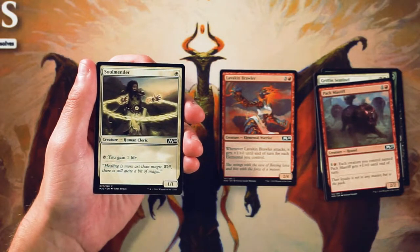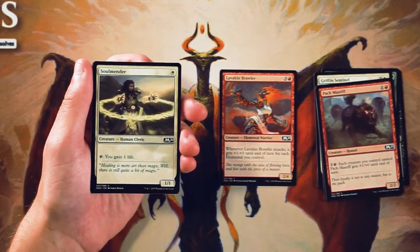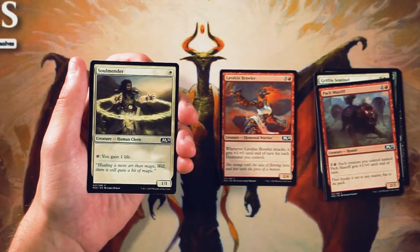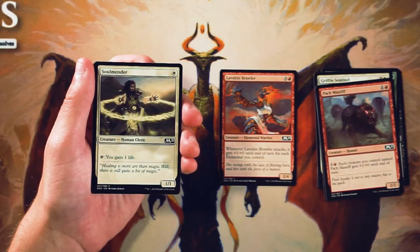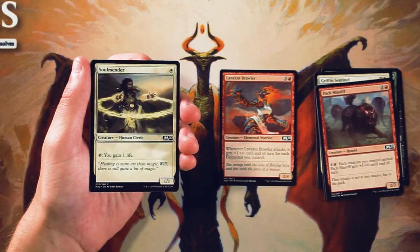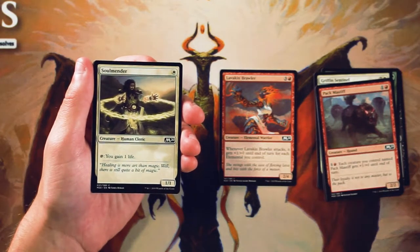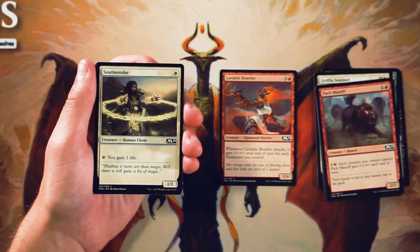Soul Mender is a 1/1 for 1 white, and you can tap it and you gain 1 life. I found this to be kind of just mediocre. It's a 1/1 for 1, and it does have the ability of gaining you life, but it tends to die very quickly. There are a lot of 1/1s and 1/2s in this set, so it's not like this is going to be swinging in. It is there to gain you life, but it's a very slow way of gaining life. In certain occasions it can save you a little bit of time, but that incremental life gain doesn't tend to get you there. What you really want are creatures that are sticking and doing multiple points of damage or gaining you multiple points of life — this gains you one per turn, if it sticks around, and it just isn't that big of a threat.